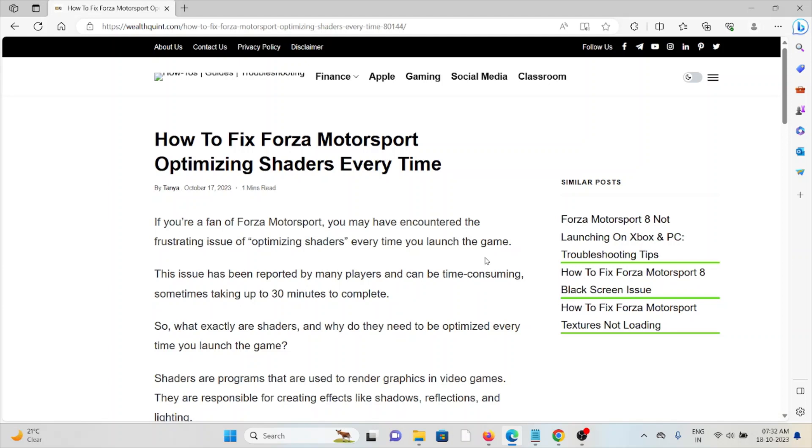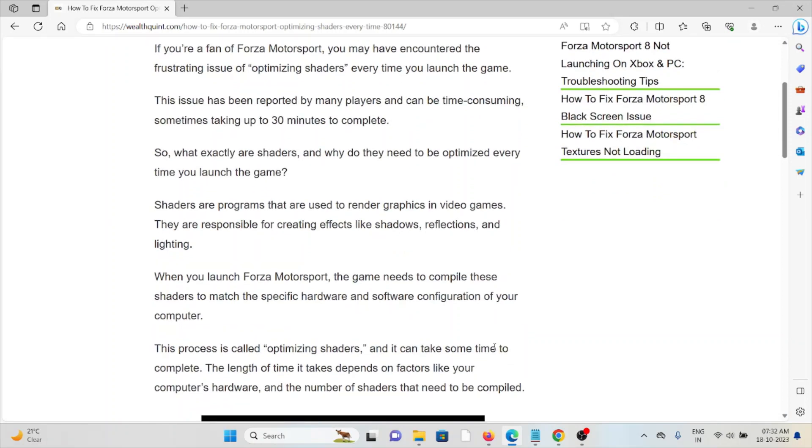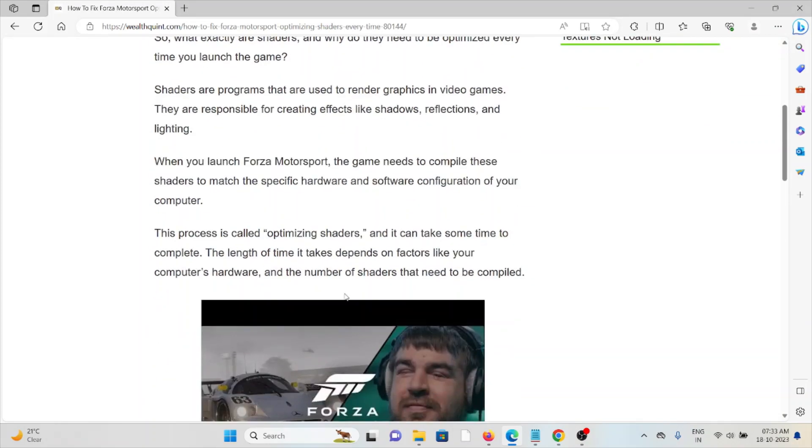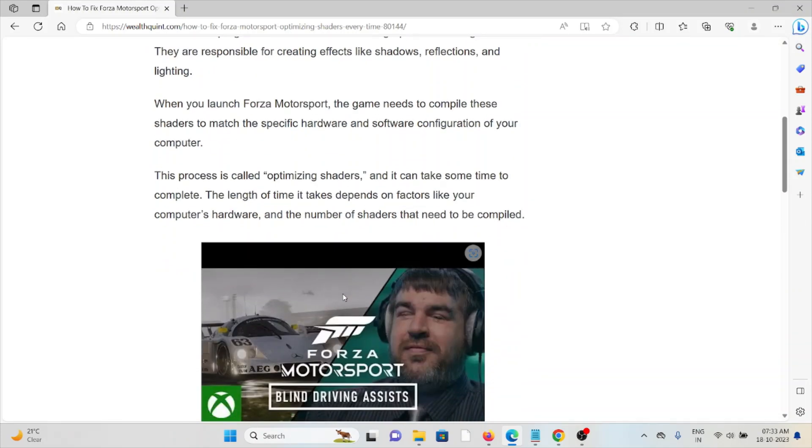What exactly are shaders and why do they need to be optimized every time you launch the game? Shaders are programs used to render graphics in video games. They are responsible for creating effects like shadows, reflections, and lighting. When you launch Forza Motorsport, the game needs to compile these shaders to match the specific hardware and software configuration of your computer. This process is called optimizing shaders and it can take some time to complete.